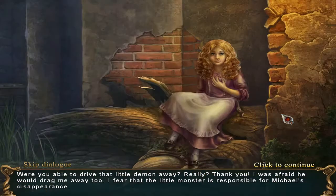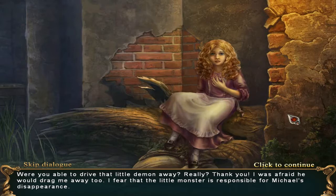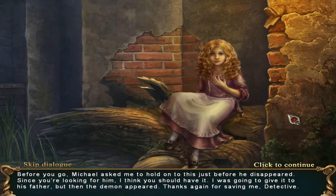Let's talk to her. She hasn't heard from Michael in three days. She says: 'I'm so worried, Detective. Do you think you'll find him? I can't bear to think what will happen to him if the demon found him. Before you go, Michael asked me to hold on to this just before he disappeared. Since you're looking for him, I think you should have it. I was going to give it to his father, but then the demon appeared. Thanks again for saving me, Detective.'